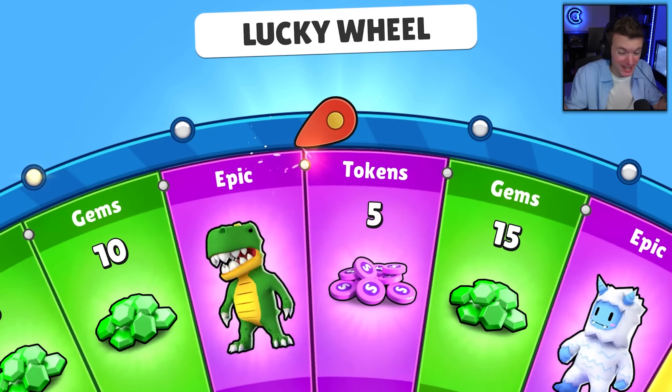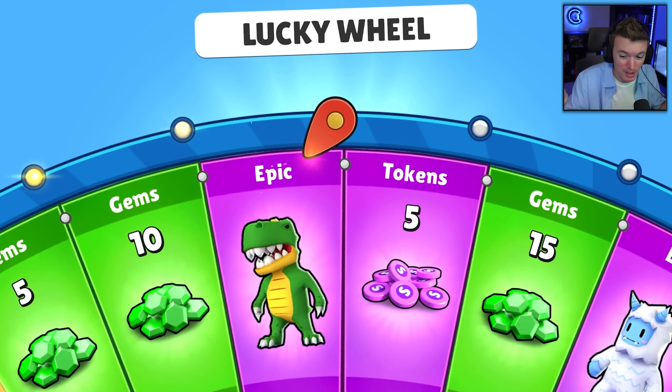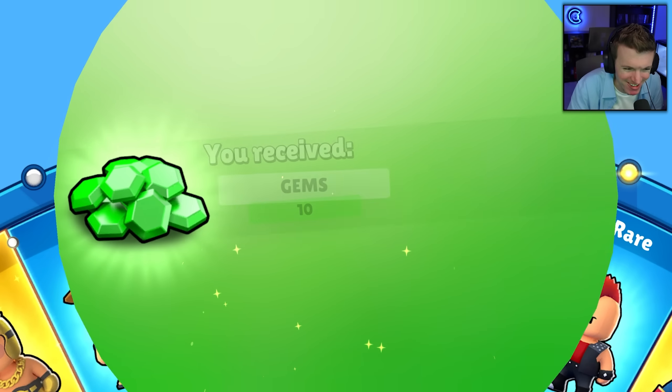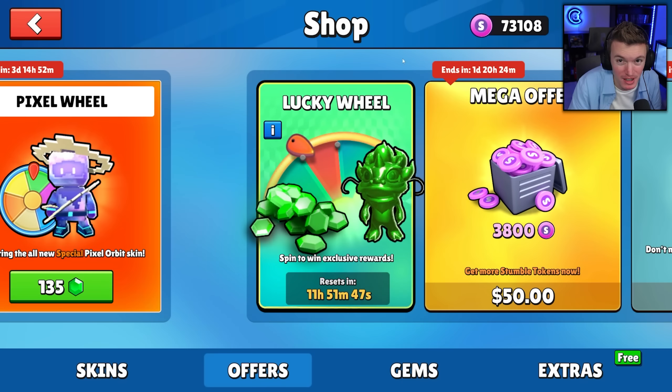Before we get into the pixel wheel, I want to spin the lucky wheel because maybe we get lucky and get the Bolt, Diamond Demon, or Neon Beast. Oh, so close to 250 tokens — we got 10 gems though, that'll help us out.